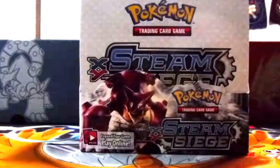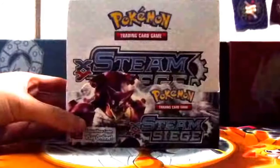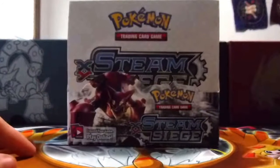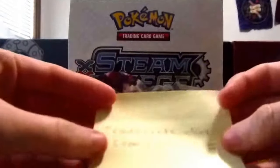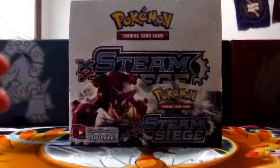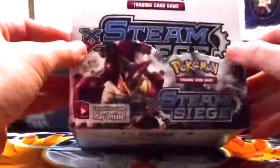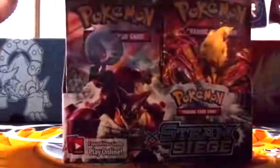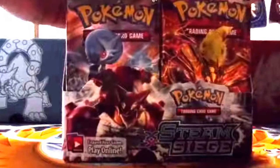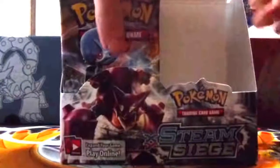Before I open this, I just want to make an announcement that any doubles that I get out of this box, or that I already have, will be put up for trade on TradeCardsOnline.com. My username is GFanatic, so please check that out. Initiate a trade with me — it's really easy. There's a have list and a want list, so just put those in, keep them updated as often as possible, and initiate trades with people.